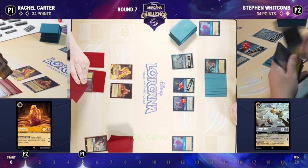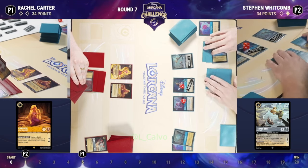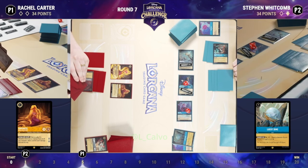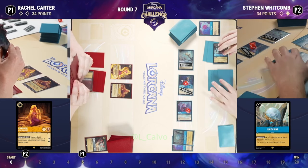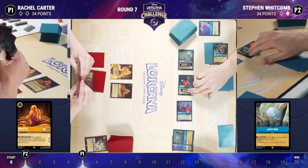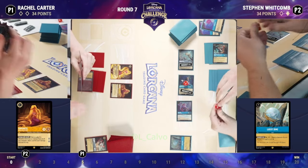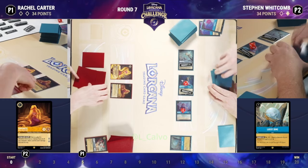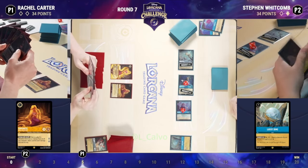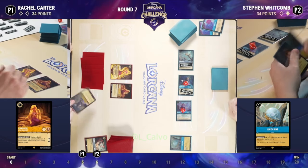We haven't seen a character yet who could sing Whole New World. And you really want to be able to sing a card like that so that you still have all of your ink available to play another card. We do see that lucky dime make an appearance on Stephen's side of the board. All the pieces falling into place — high lore characters on the board, healing that Cogsworth there with a popsicle so it'll stay around a bit longer. Rachel not able to challenge into it and remove them now. What a challenging position for Rachel right now. Stephen really in the driver's seat.